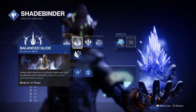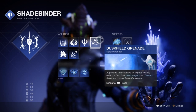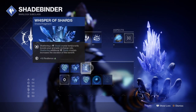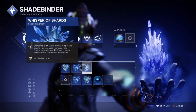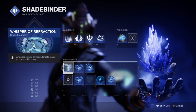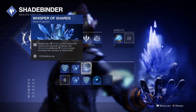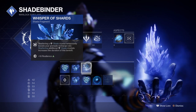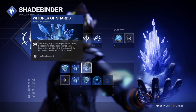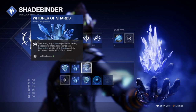For the subclass, we're going to be using the Shadebinder subclass with Ice Flare Bolts, utilising the Whisper of Fissures fragment to enhance our stasis destruction capabilities, and Whisper of Shards for a temporary boost in grenade recharge rate upon stasis destruction. These two together are what's going to make the build incredibly powerful in any circumstance. This build will follow suit for grenade regen cooldown and offers a much quicker cooldown than before, since you have more options to reduce your discipline speed and the synergy between the mods, perks, and exotic is quite insane.